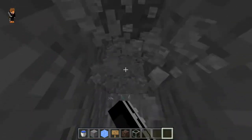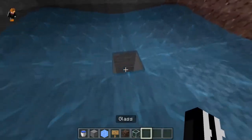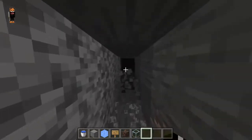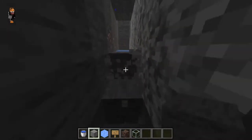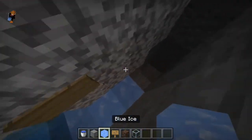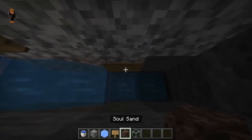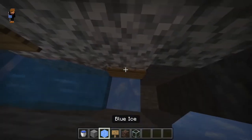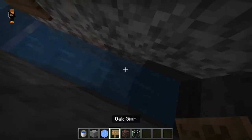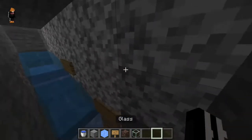We need that tunnel to connect to this, so I'm gonna go in here first and dig down a little bit, then go out again. Just make sure this thing is going to lead to that. You can dig it down a little bit, make this tunnel right here — go down twice. We'll have water running here on top of ice right here like that, and then it will slide right here and just slide down on the soul sand.